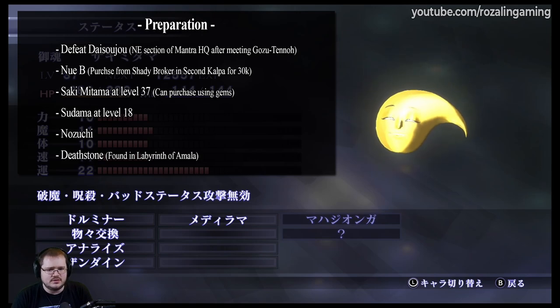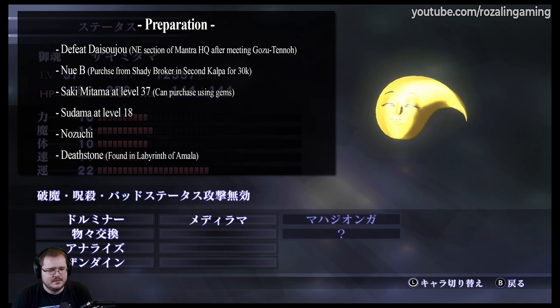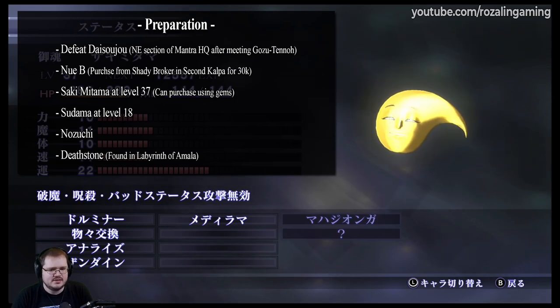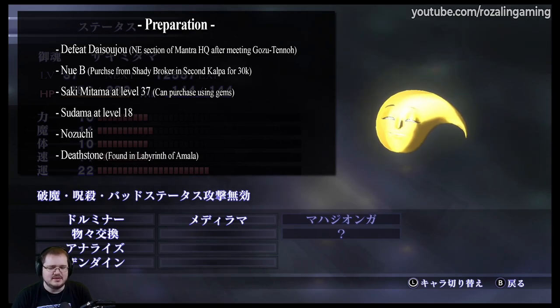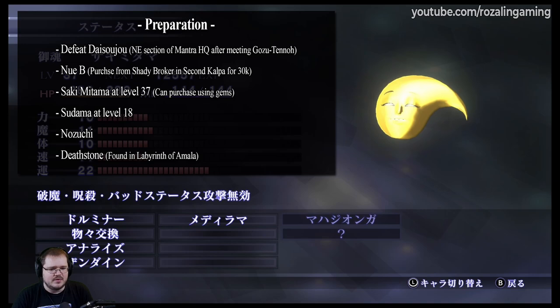It costs 30k, and this is the specific one that we want because it has some of the skills that we want to pass down, and it just works for the easy fusion process. Next, you're also going to want to pick up a Sakimitama. This can be picked up from the gym brokers that can be found in some of the major areas, and you do need this to be level 37, so if you aren't able to purchase it at level 37, you may need to level it up — the reason being that at level 37 it learns Mediorama.